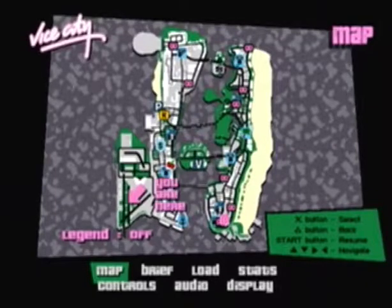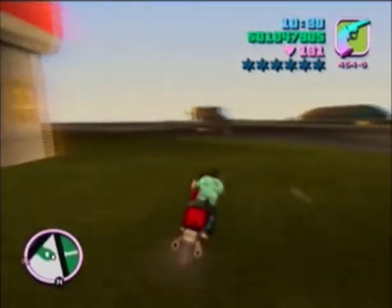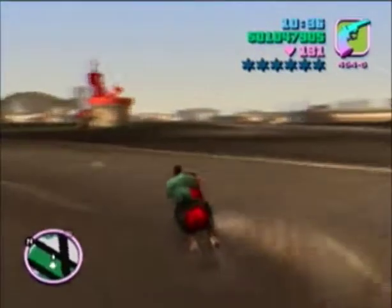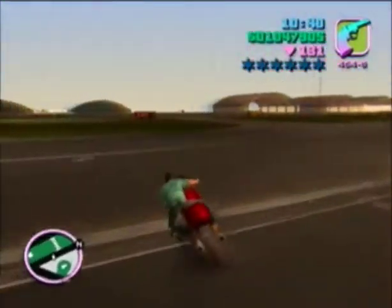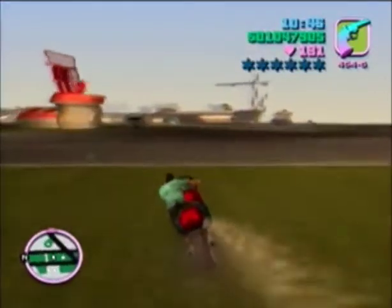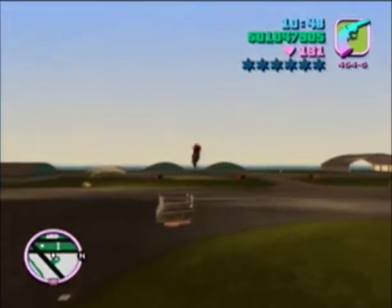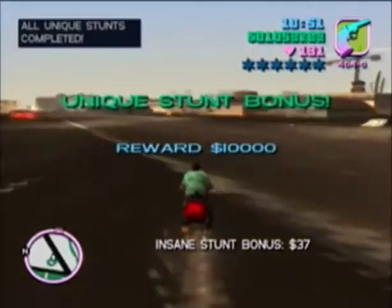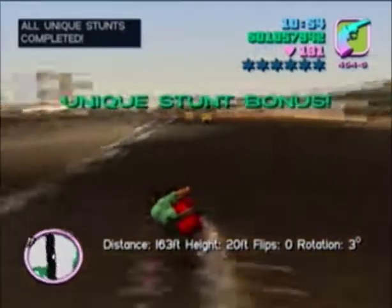Alright guys, we got one more unique stunt bonus left and we'll be done with the unique jumps — number 36. It's on the other side of the radar building, and it's actually a staircase. Hope I can find it. Okay, right here, just right here actually. Let me get lined up. We'll complete this one — come on. Please be it. Yes! There we go. And all unique stunt bonuses complete!